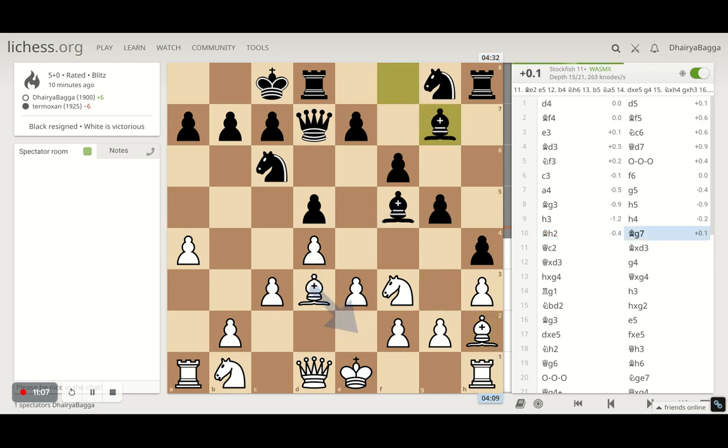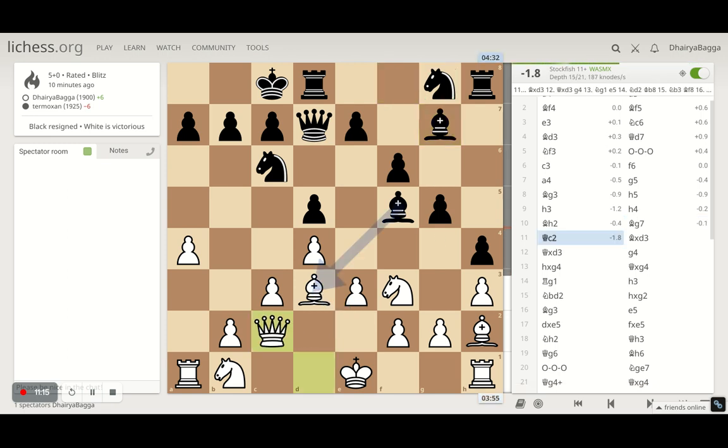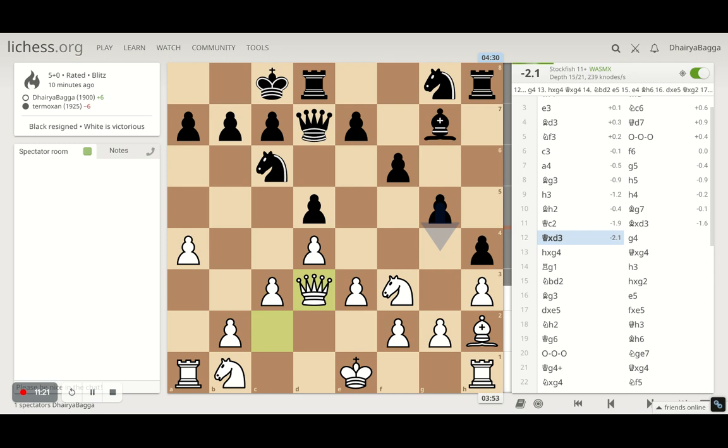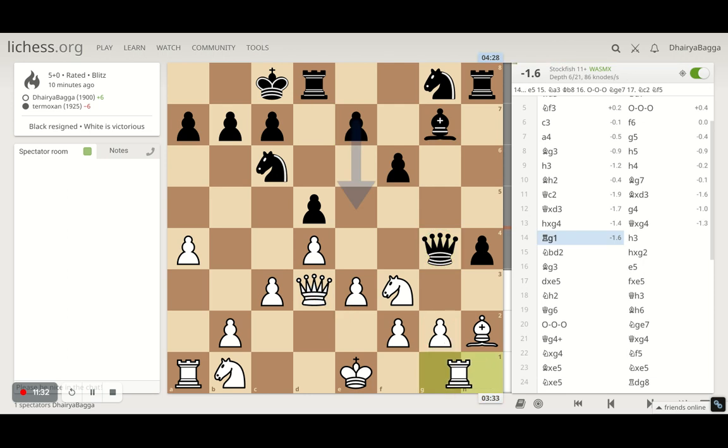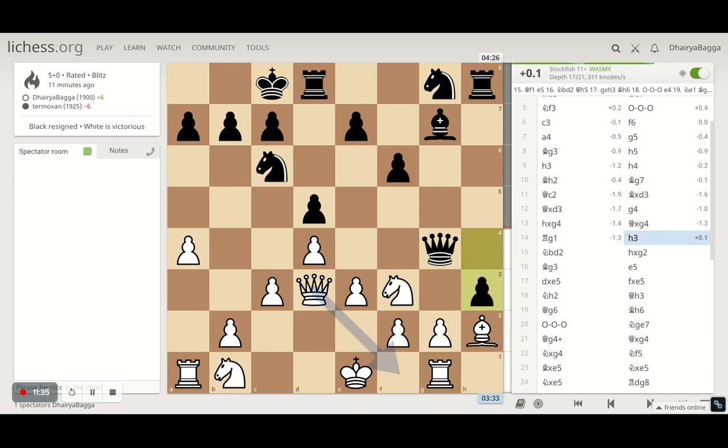He pushes the pawn forward to h4 and I bring the bishop back on h2 — now the bishop is pretty secure, nothing to be bothered about. He continues to develop his pieces and I now bring my queen to c2, with the idea that he has to exchange, which he does. I take back with the queen and he pushes on the pawn on g5 — I take, he takes back with the queen. His queen is pretty active and we have to defend the g2 pawn as well, which I do with the rook. He pushes the pawn forward and the computer is suggesting queen to f1 — a very strange move, taking your queen to the last rank where it's pretty inactive.